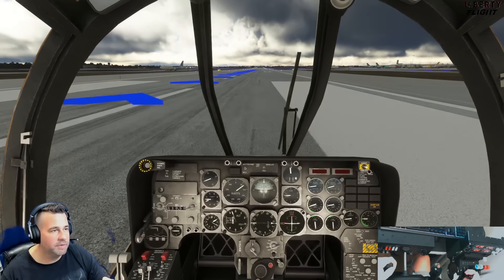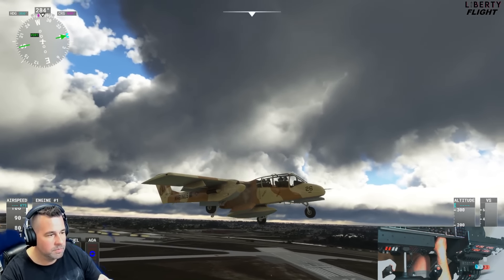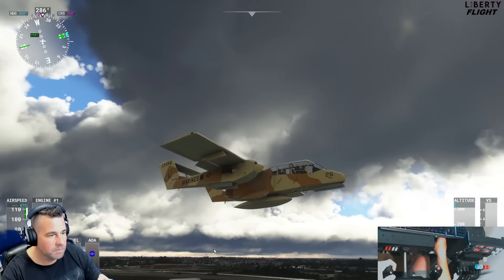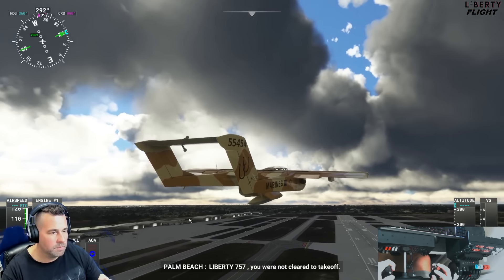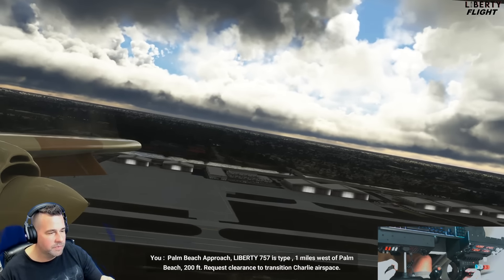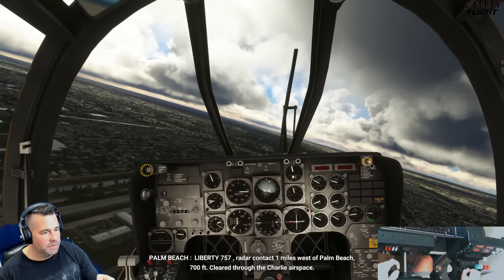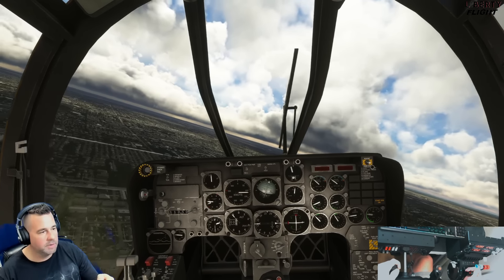Wow — not bad! It really just goes whoop right up in the air. Flaps up and let's check out the gear. It handles quite nicely — it's pretty interesting the way it feels. I'm going to just trim up here. Definitely an interesting aircraft for sure. This is West Palm Beach — we're just going to turn left and go out towards the ocean and come back around. Not bad at all. A little bit of a slow climb. This is kind of like a fun aircraft if you just want to hand fly it around.